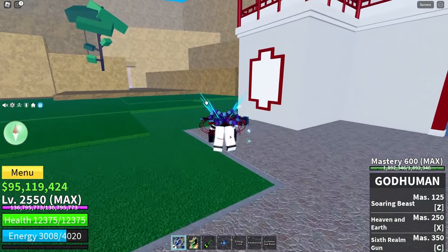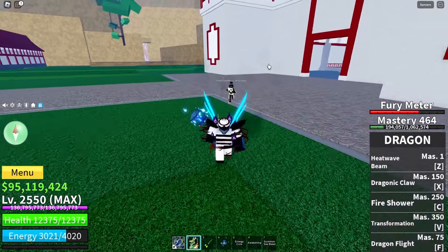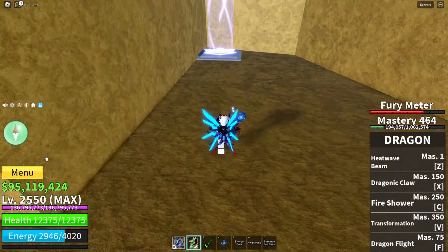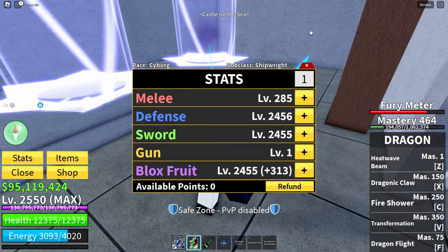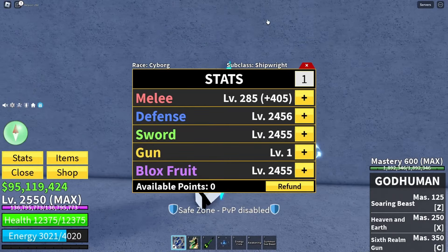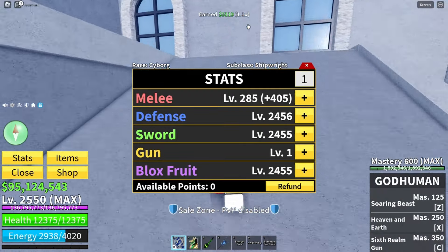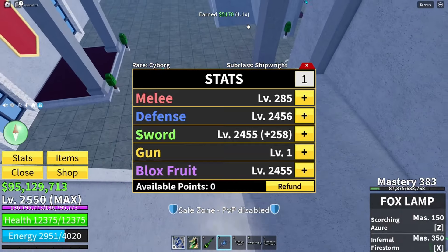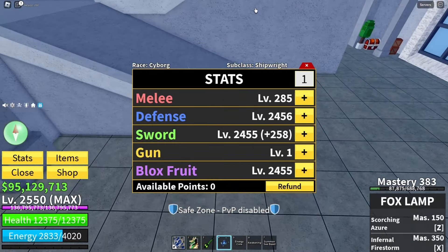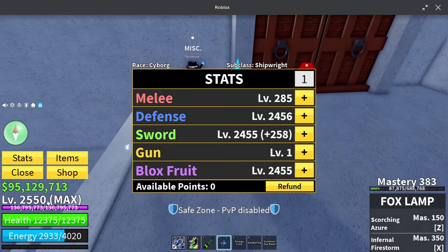That was all for this video. I hope you agree with this tier list — please be respectful if you debate it, and I hope you have fun using these builds. I really recommend these hybrid stats; they're actually really OP. You might think fighting styles are better than swords because they have three skills, but they're kind of equal since swords do more damage. Swords are also more varied. The only downside of this build is that you'll have less energy.